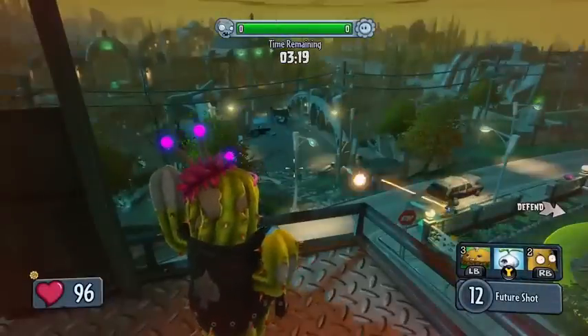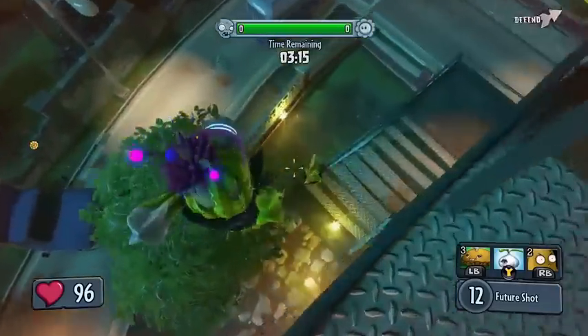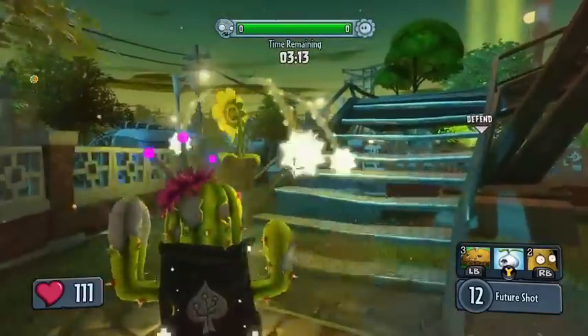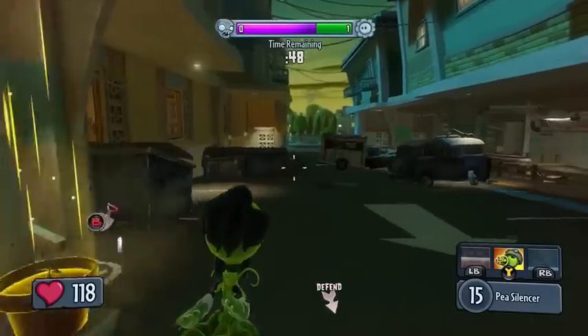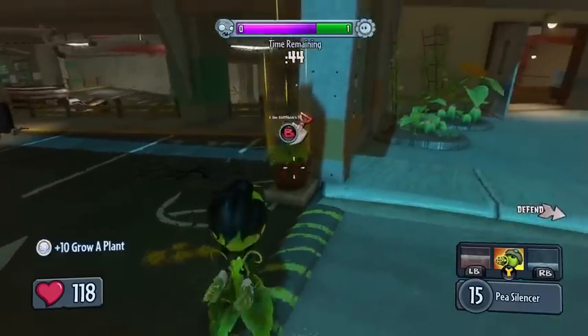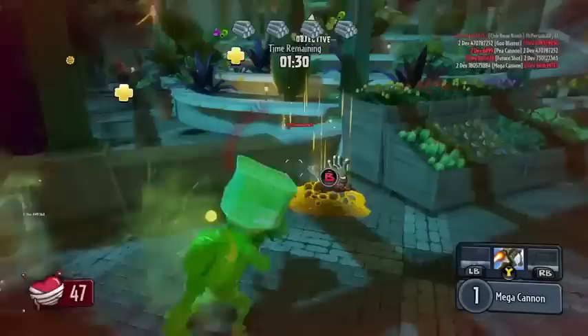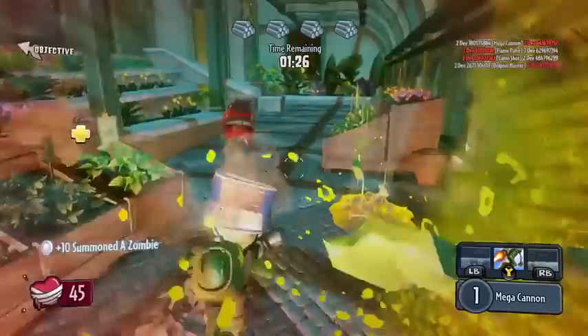Another feature that caught my eye brings us back to the franchise's tower defense roots. Plants can grow friends in designated pots around each map to help defend the gardens. These include several classics from the original games, such as the scaredy-shroom, ice-shroom, pea cannon, and more. Likewise, zombies can summon their undead pals from dirt piles, sending them to storm the objective.